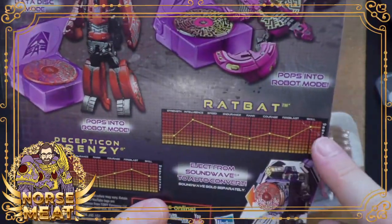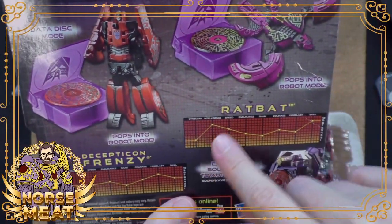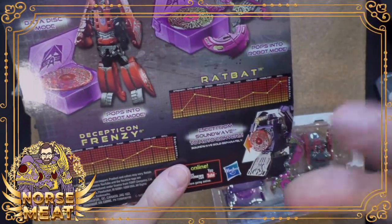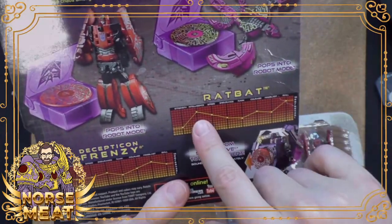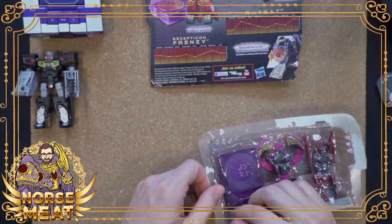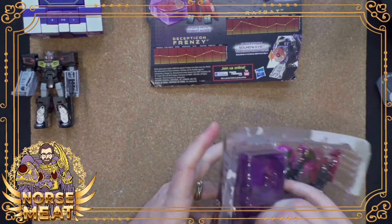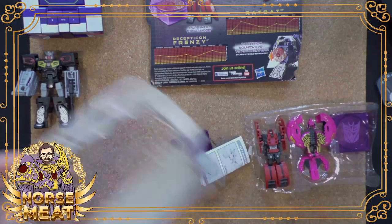They have these stats - originally it was the translucent red decoder thing you would put on to be able to see it. Oh, there's a name for this - tech specs! Thank you so much. So we've got these little disc holders.